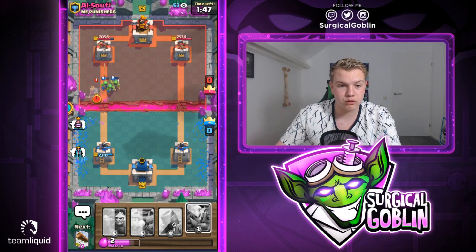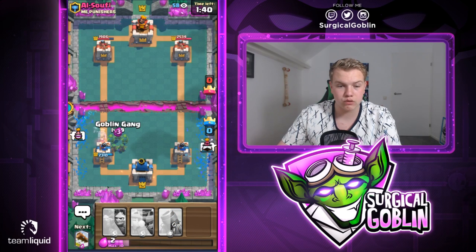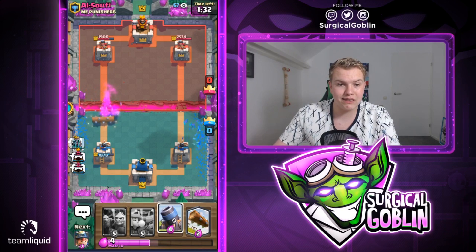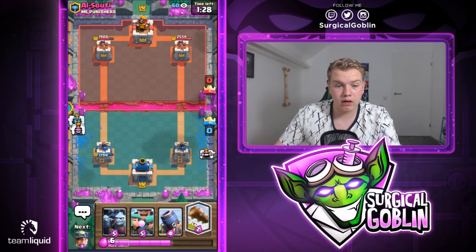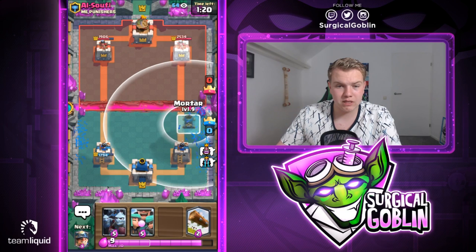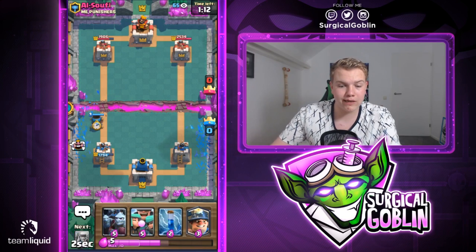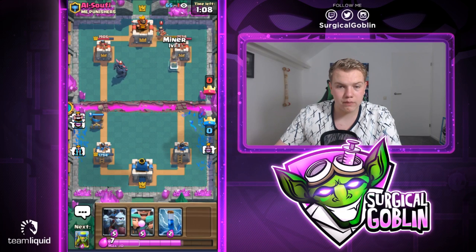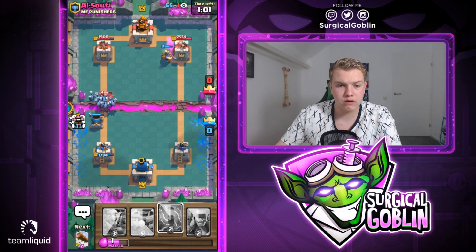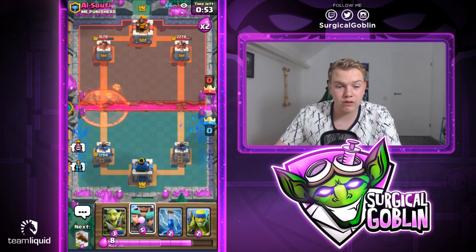Let's go with a zap — the miner wasn't able to finish off the princess, so let's go with spear goblins to the side. He still needs to respond. Looks like he goes with his royal ghost — unfortunately I don't have enough for my rascals, so I go with a goblin gang once it's locked onto the tower. He has a princess which will be annoying; we'll try to miner that but we definitely need to keep the log for his goblin barrel. He drops another pekka so let's go with a miner and then minion horde — maybe he'll poison but so far we're leading in damage.